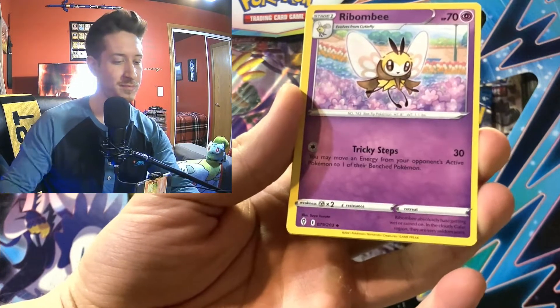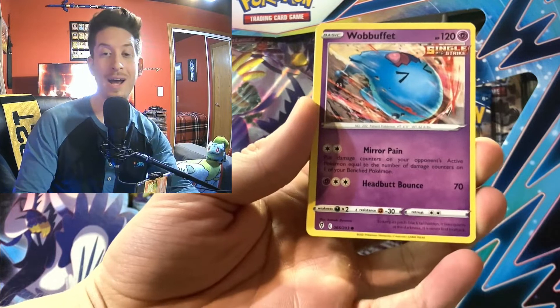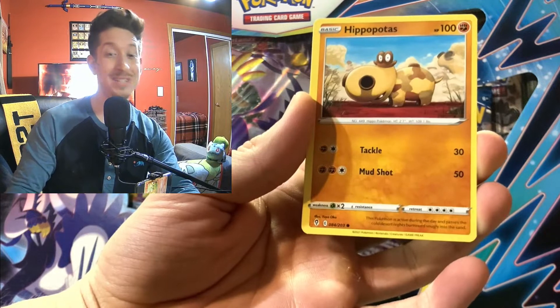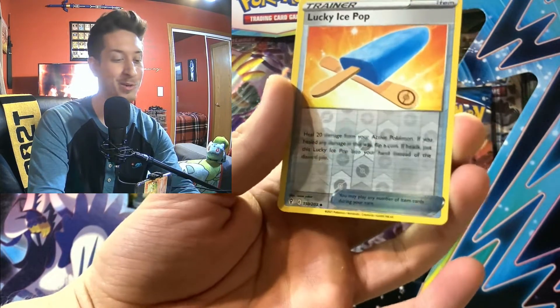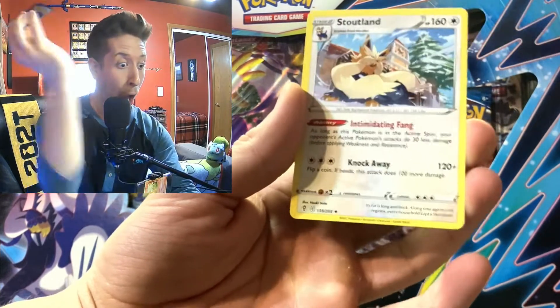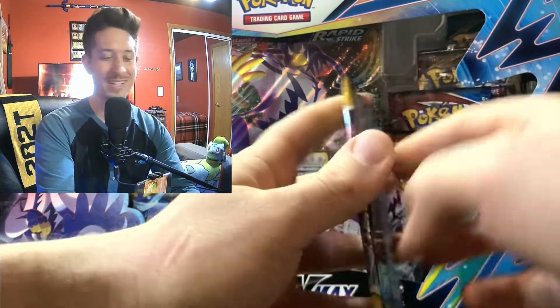Skiploom, Ribombee, Marill, Wynaut, Dwebble, Hippopotas — and a Lucky Ice Pop is our reverse holo; that looks so good right now. And the Stoutland. Okay, moving on to our Duraludon pack from Evolving Skies.